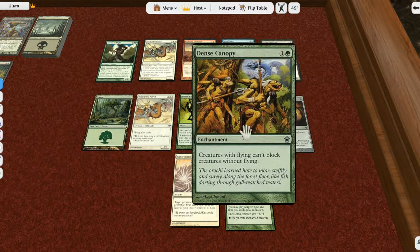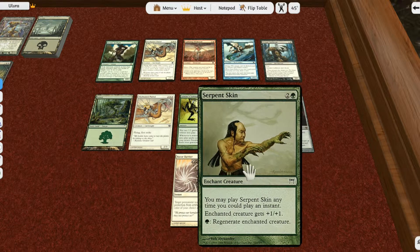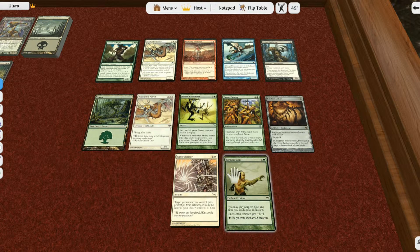Then there are enchantments, and there are two different kinds. There is a basic global enchantment, which has an effect on everything around it, and then there are targeted enchantments — for instance, 'Enchant Creature' — which means the enchantment has to be placed on a creature to work, and it will only take effect for that creature. When that creature dies, the enchantment is destroyed.